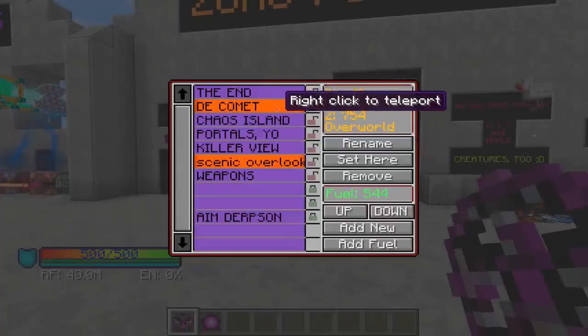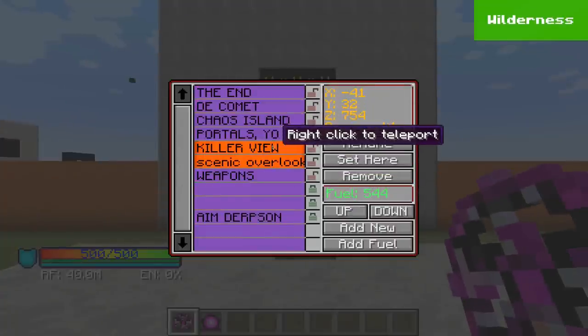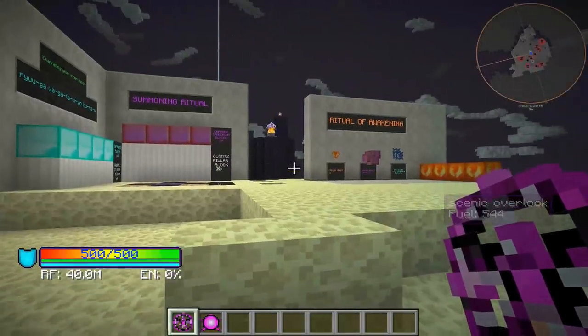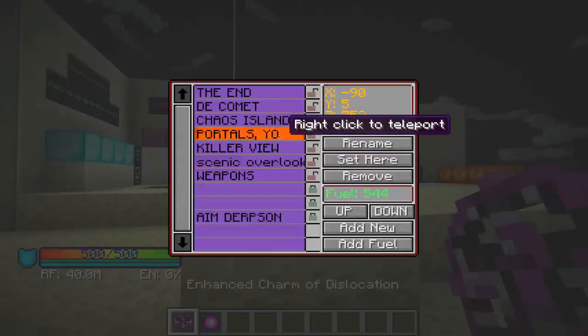This is going to work cross-dimension as well. You can use it to go to the end or any other dimension. Every time you teleport to any one of these locations, it's going to use a single enderpearl — no matter what dimension you're going to, it's still only going to use one enderpearl.